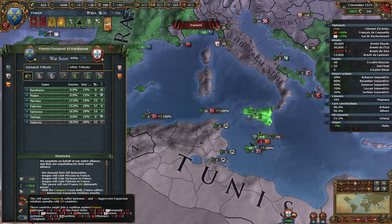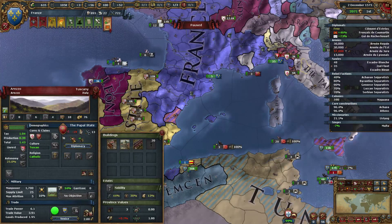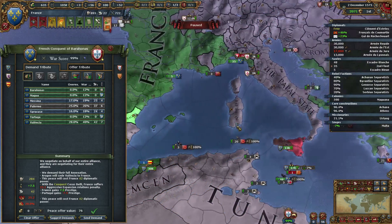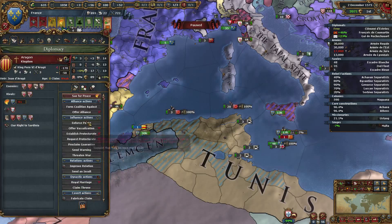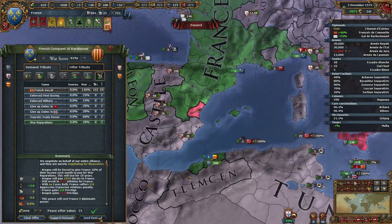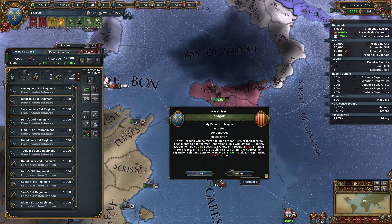Or at least as much as we can afford for aggressive expansion. How much could we take? If we start taking land over here, we'll start gaining a lot of aggressive expansion. So maybe it's not really worth it. Still a lot of aggressive expansion with Castile and the Papal State. I think we lose about 2.4 aggressive expansion per year, so it'll take a long time to bleed off. I'll probably want to get them out of the war on separate peace — just get some money.